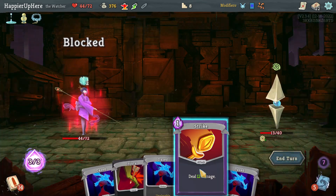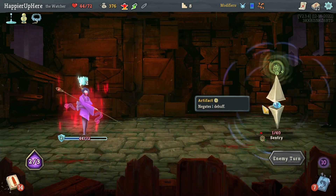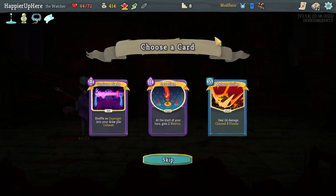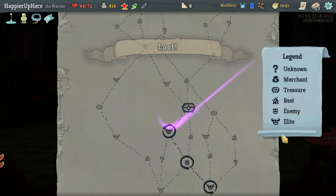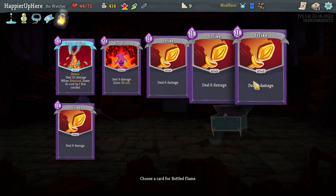Two more turns - one Strike. I just need a tiny bit more damage, and I did still have one Rainbow. Got Meal Ticket - whenever you enter a room heal 15 HP - as well as Devotion, Medic Strike, and Conjure Blade. I can't really use Medic Strike. Between the others I'll take Devotion - it might be useful. Also found Bottled Flame.